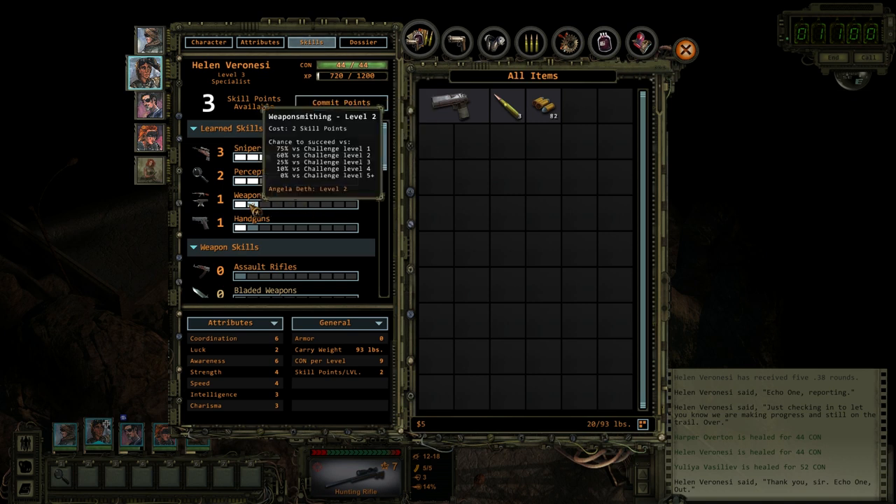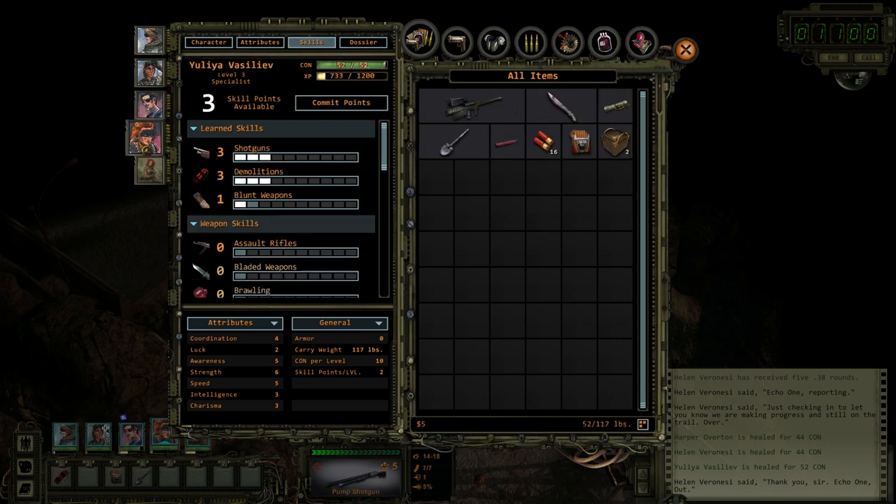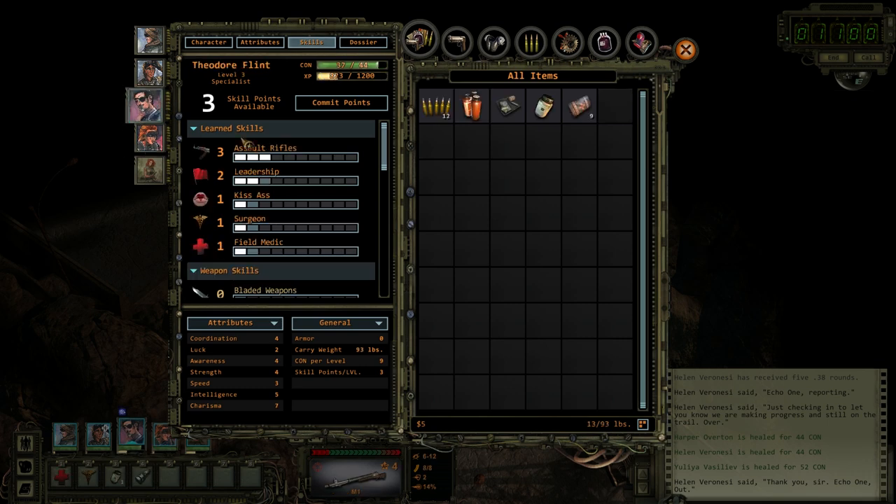I kind of want to just start going on weapon smithing, but until I get it above two, it's not going to be better than what Angela offers. Let's save her points — same with you. I think I just want to save all their points to upgrade their main weapon skill.